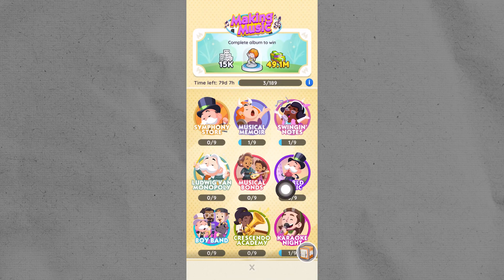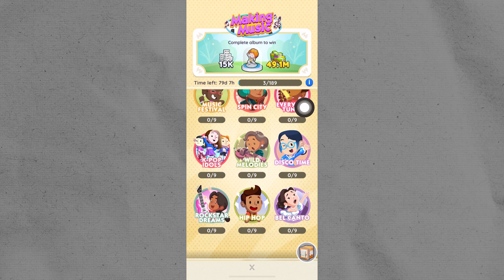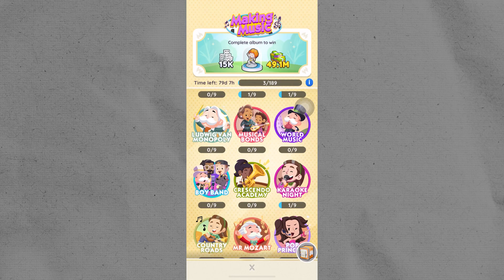Next, go to your album and choose a sticker you want to exchange — one that you have extra copies of. Tap on that sticker.